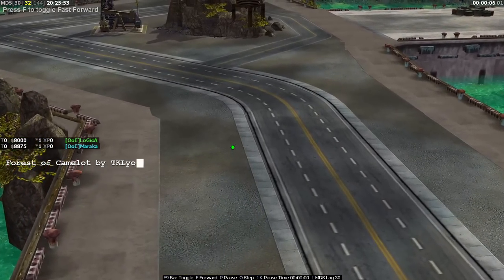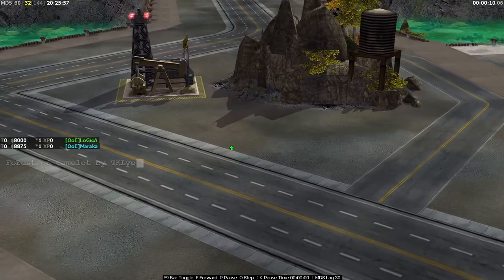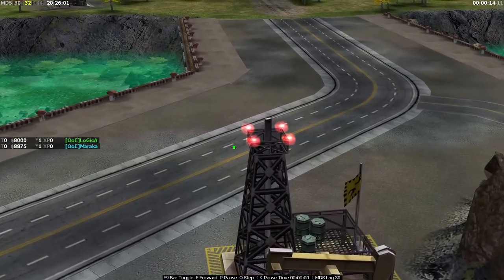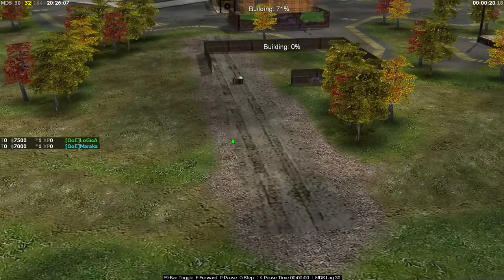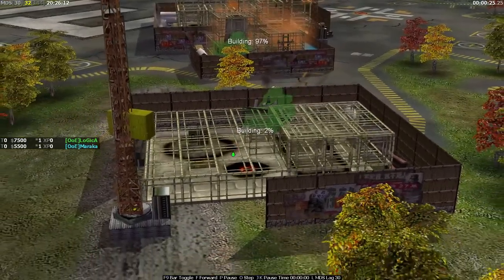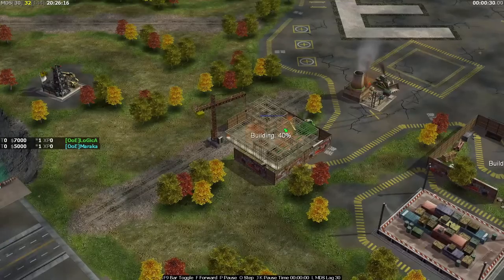Welcome back to some more Zero Hour, welcome back to a pro 1v1 match. Today we have an interesting one: Logica against Marakar on Forest of Camelot. You may remember these two players faced each other on this particular map a number of weeks ago on this channel. This is actually the reverse of that matchup - we saw infantry against stealth, now we're going to see stealth against infantry, they're just going to swap armies.